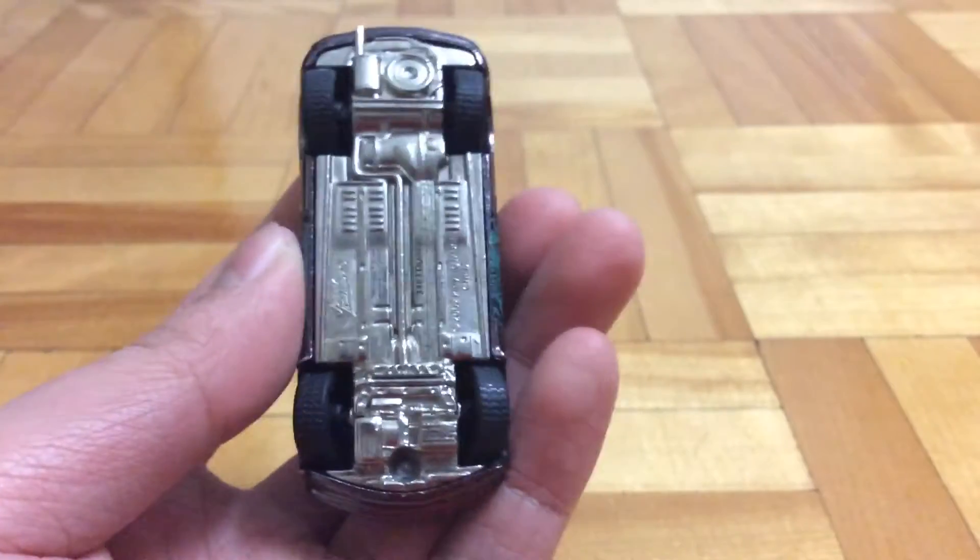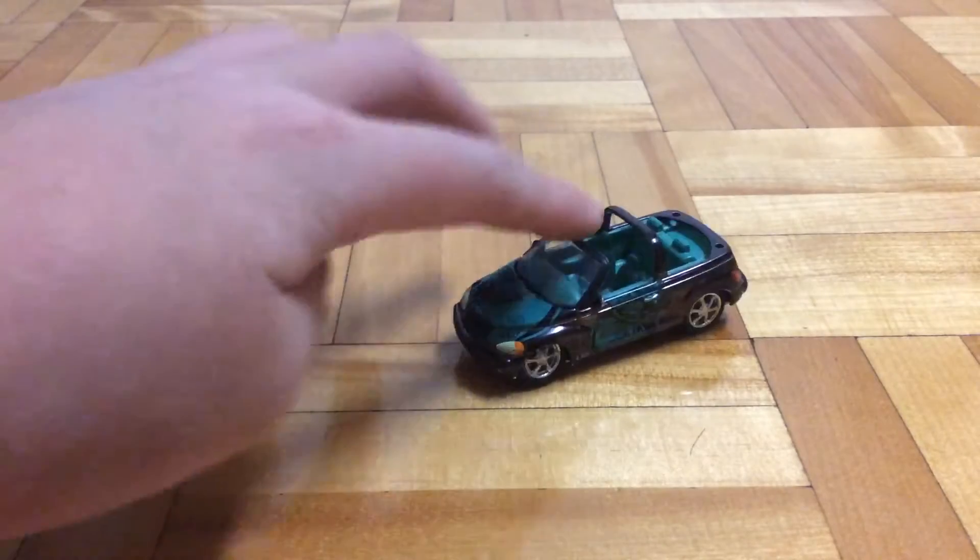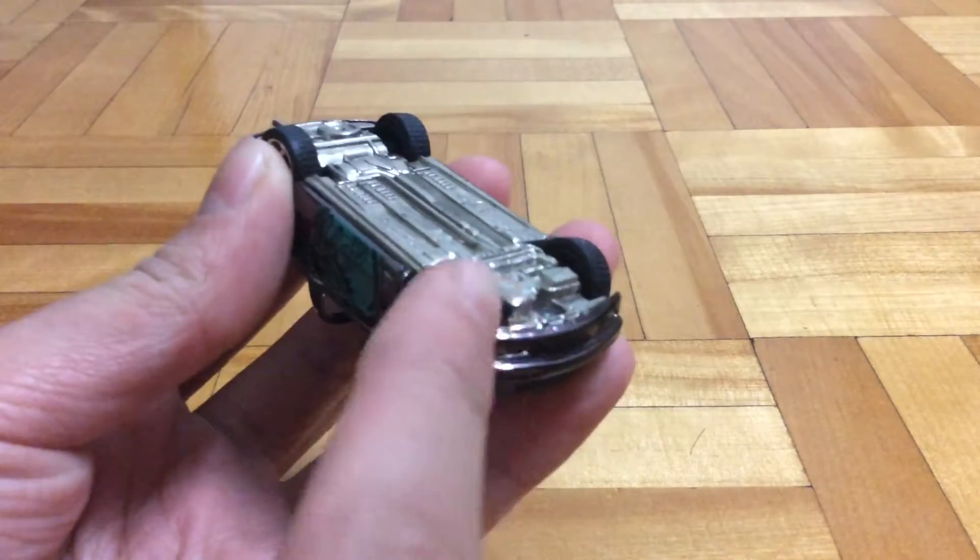Here's the base — somewhat detailed. And as you can see, this car has negative camber. The wheels are bent.